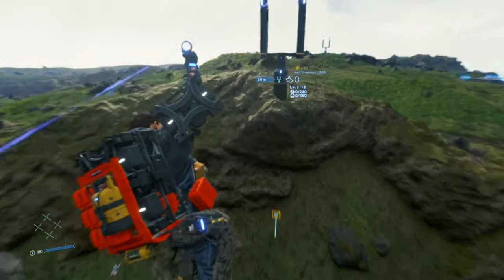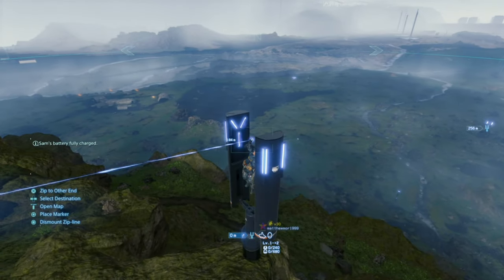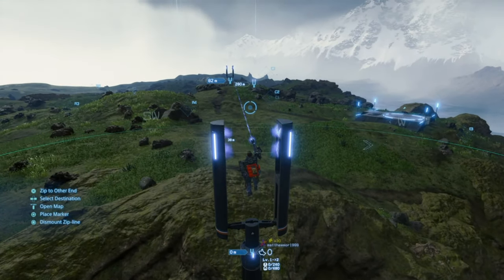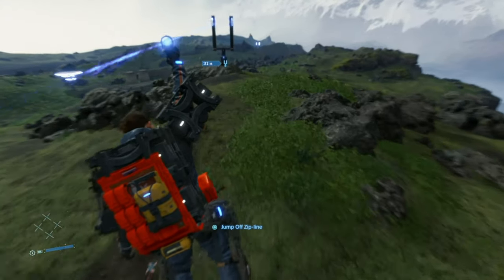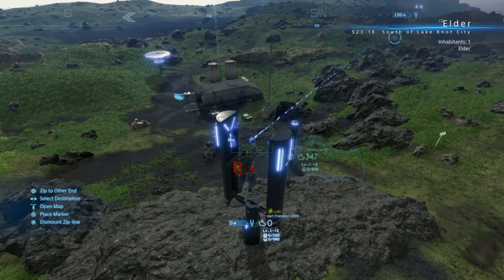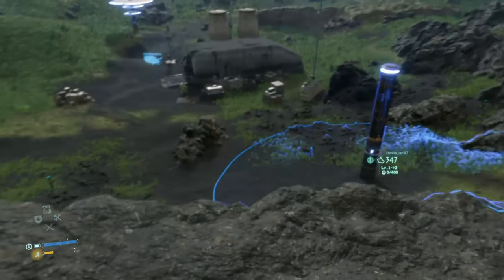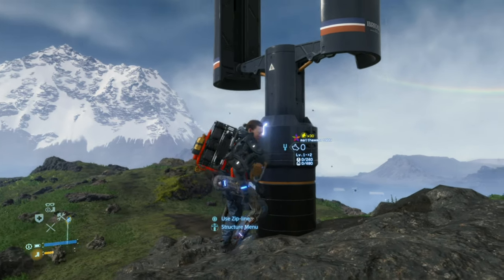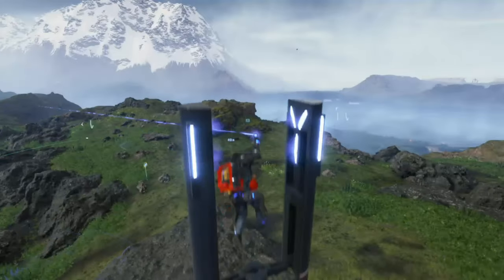This one is on the edge of the mountain so you can see everything clearly. You can place any of these anywhere, however there is a limit to how many you can put down. Look where we are — we're at the Elder's place, the Elder's terminal, right here right now. Just easy as that.